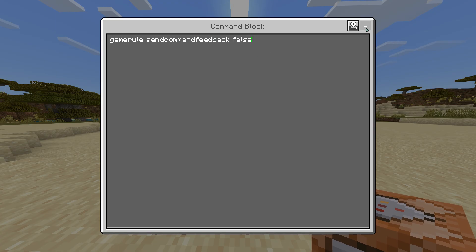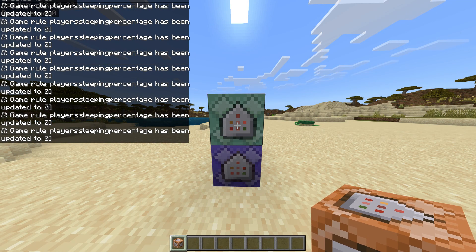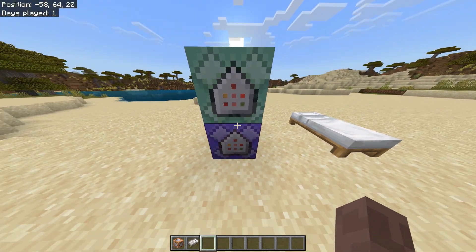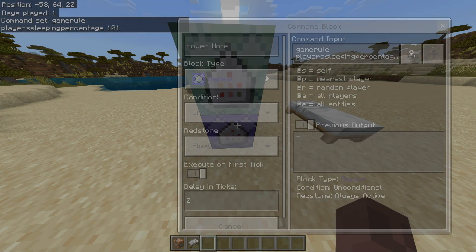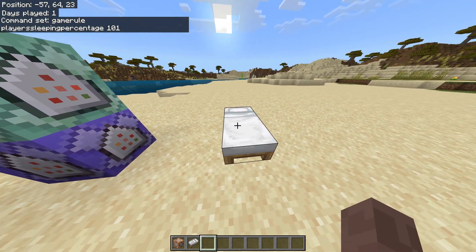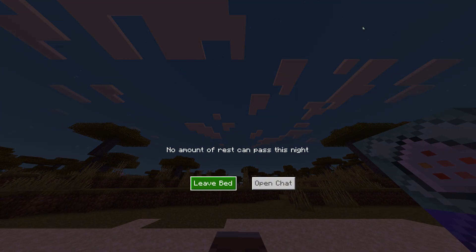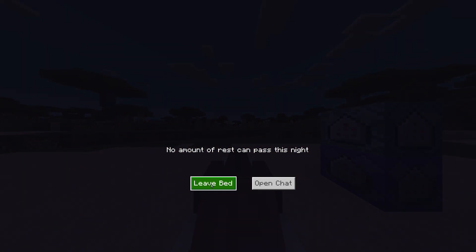That's it — now any single player can sleep in a bed to skip the night. What's great is that you can customize that percentage and make it 50% or 25% by updating the value in the command. You can also set the value to over 100: for example, if you set it to 101%, it will be impossible to skip the night and you'll get an eerie message when trying to do so.